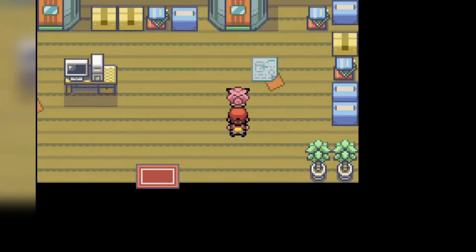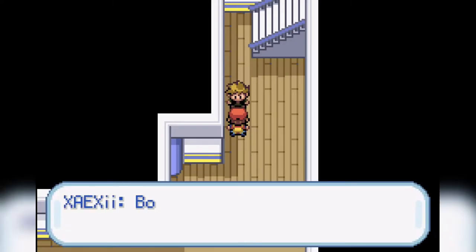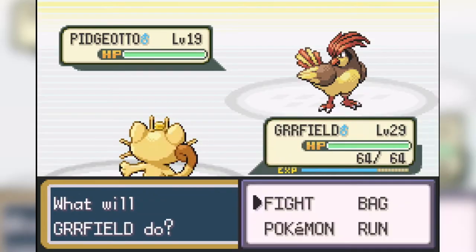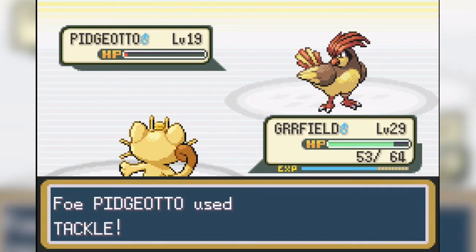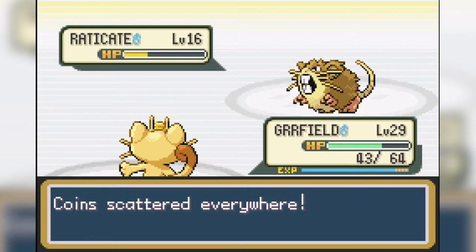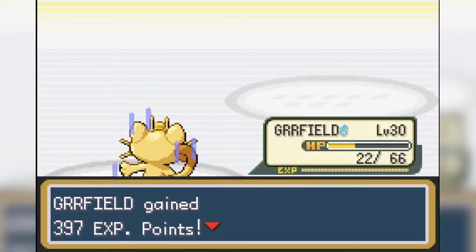We head to Bill's place next, and after we help him take off his Clefairy cosplay costume, he gives us the SS Anne ticket out of pure embarrassment. We face our rival once again aboard the SS Anne. He leads with Pidgeotto again and we almost take it out with two Paydays, but he lives on a sliver of health. He hits back with Tackle, which doesn't do too much, and we easily take him out on the next turn. Next out is Raticate, and we hit it with a Payday which does a lot of damage, but he attacks back with Hyper Fang. We are faster, however, and take it out before Raticate can do any more damage.